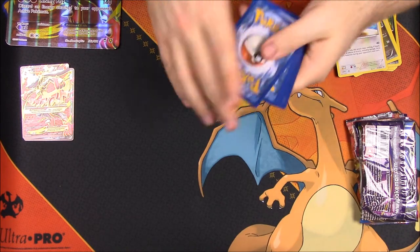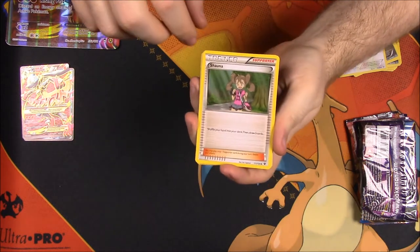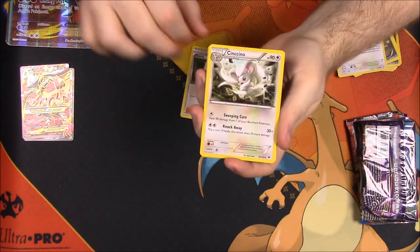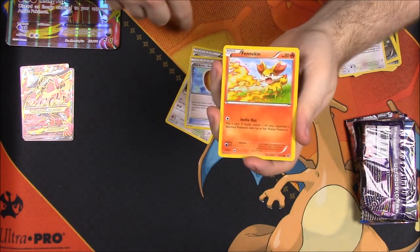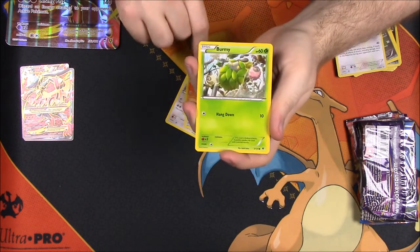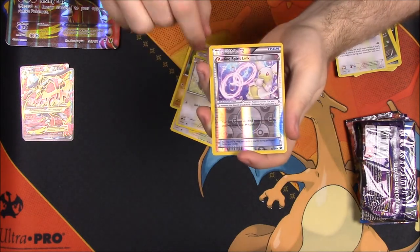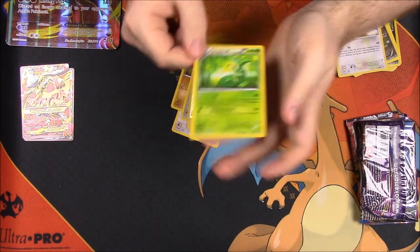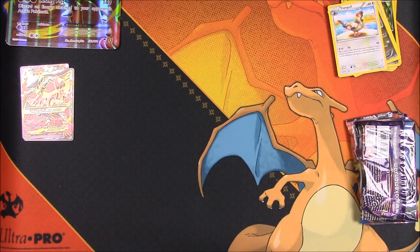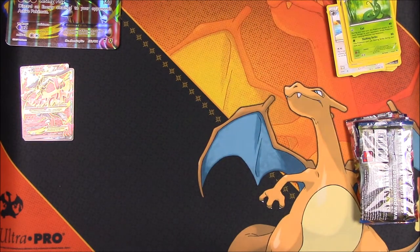Next up we have Fates Collide. I'll do the card trick — three to the front — so the rares always come last. We have a Shauna trainer, Chinchu, Old Amber Aerodactyl trainer card, Fennekin, Burmy, Larvitar, Bronzor, Minccino, a reverse holo Spirit Link, and a Snivy as the rare.